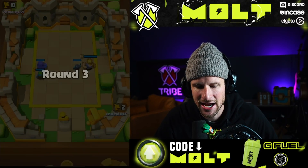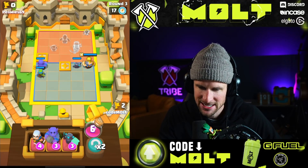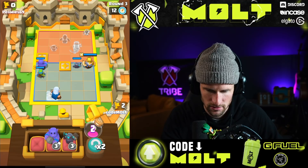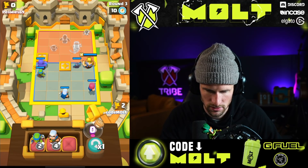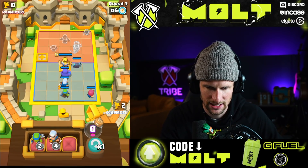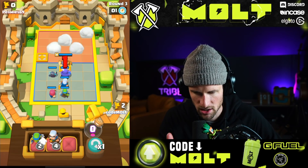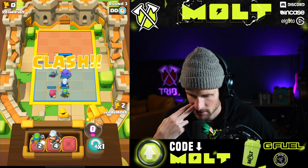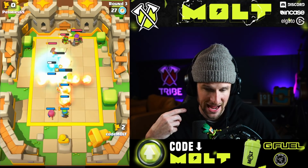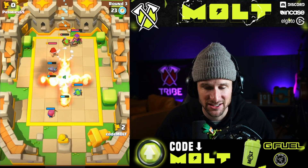Is he gonna try reverse psychology me and actually go on this side? I don't think he is. His archer doesn't have any big boy damage so we're gonna full commit here. Spear gob's gone but that's all. Mini pekka walked into the lane and got tagged by the spear goblin.